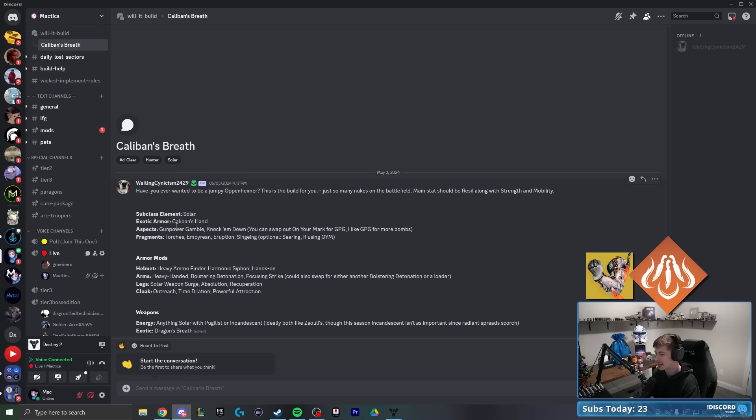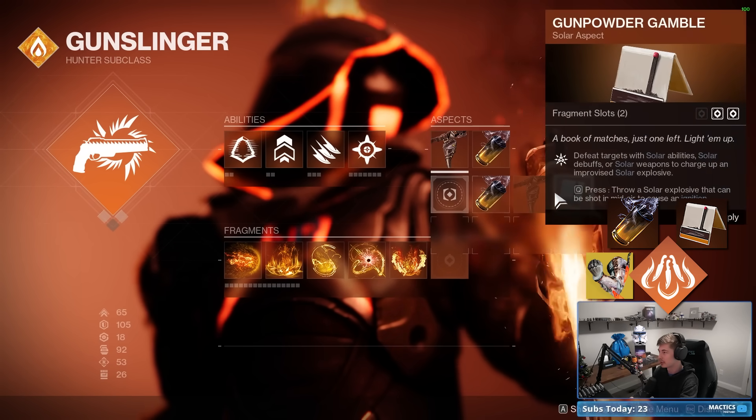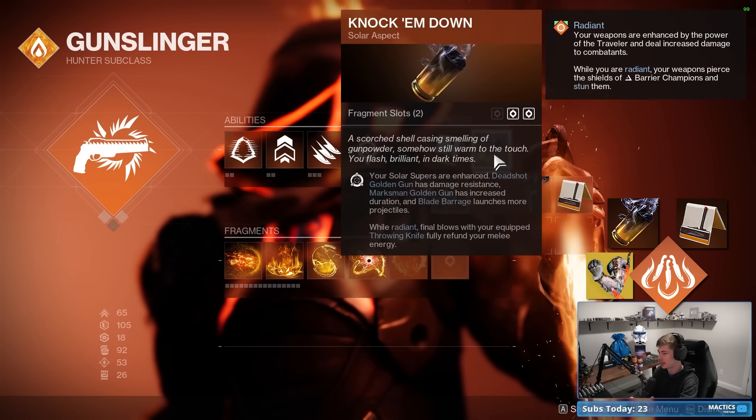The exotic armor is Caliban's Hand. For aspects, we're going with Gunpowder Gamble and Knock 'Em Down. However, they said you can swap out On Your Mark for Gunpowder Gamble instead if you'd like. I'm going to go with their recommendation and start with Gunpowder Gamble and Knock 'Em Down.